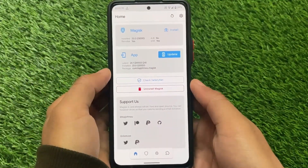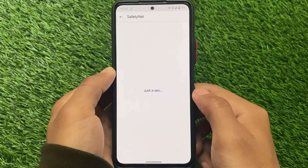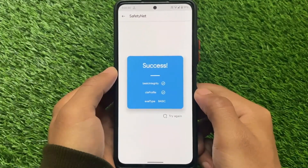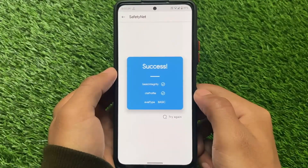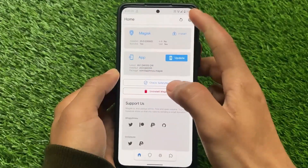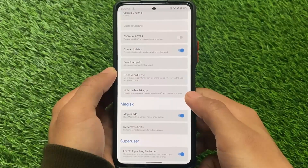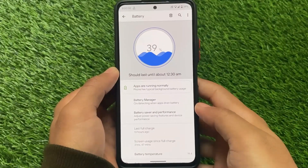I tried rooting this custom ROM — I tried installing Magisk here. Another best thing is Magisk also does not have any kind of issues. I'm using Magisk version 23. If you're facing issues with the SafetyNet status in Magisk 24 or 24.1, I made a video already — make sure to check that out. If that guide works for you, great; if not, comment below and we'll try to find a solution. I have enabled the Magisk Hide option because I'm using Magisk 23 and SafetyNet status is passing here.